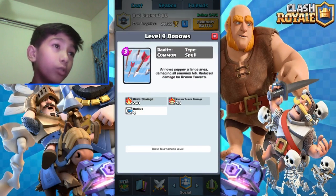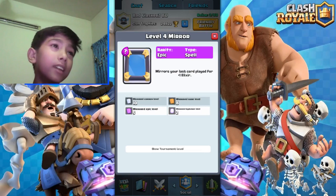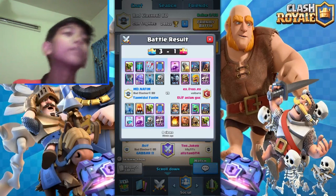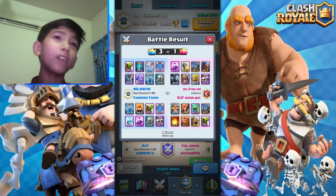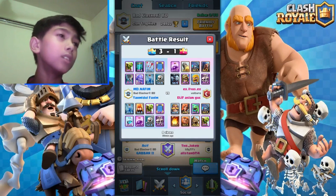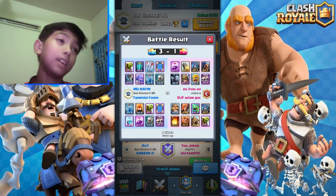He used the arrows but I didn't use the arrows — I really don't know why. And here's the mirror. There are three things that we really need with this deck: it's goblin barrel, clone, and mirror. These three are really key, you have to have them.